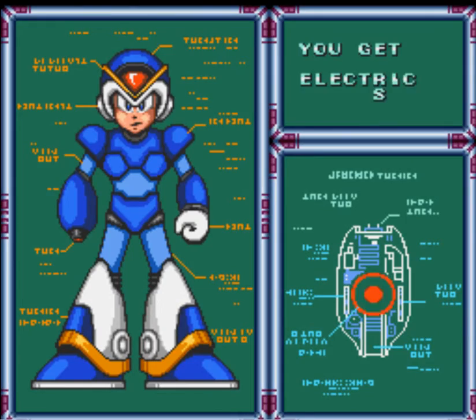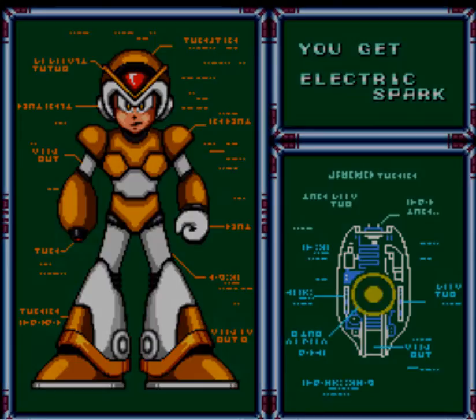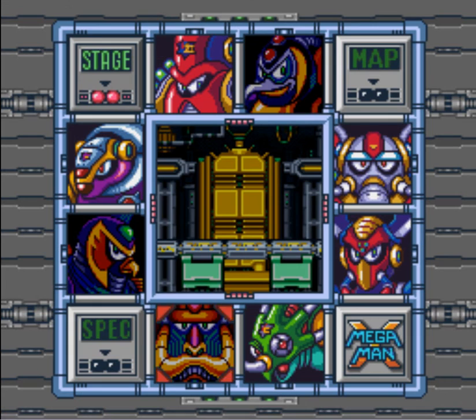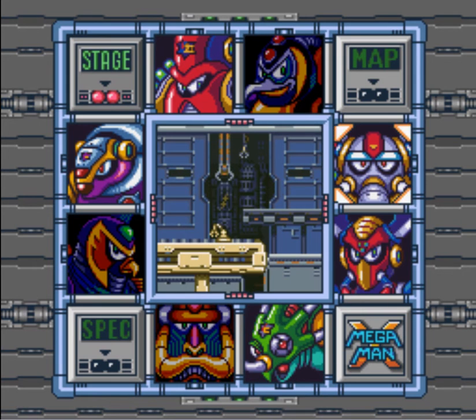So far we've got one E-tank, we know where the second one is, and we've collected two hearts. We got the electric spark — awesome. That concludes this video. Come back next time and we will take out this guy, the flame elephant something — don't know his name. See you later.